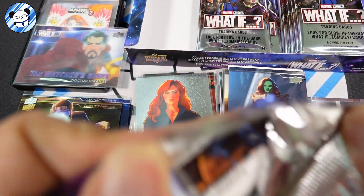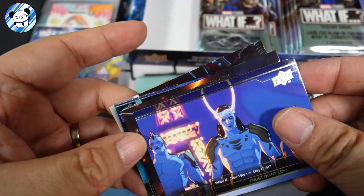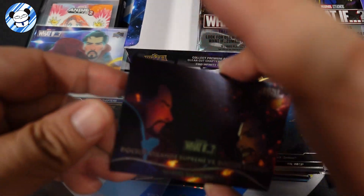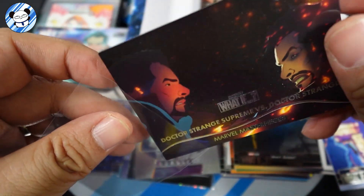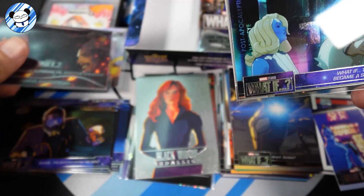Watcher breaks his oath. Party Thor. What If Zombie. Oh, what's this — that's the Battle Spectrum! Nice. Battle Spectrum of Doctor Strange and Doctor Strange Supreme. That's a very nice looking card.